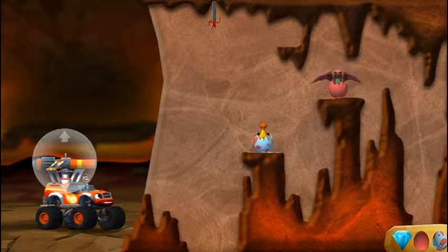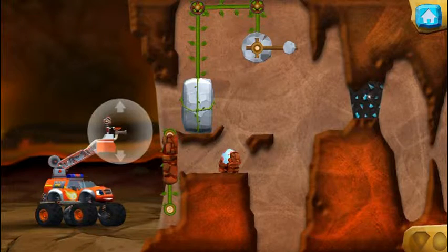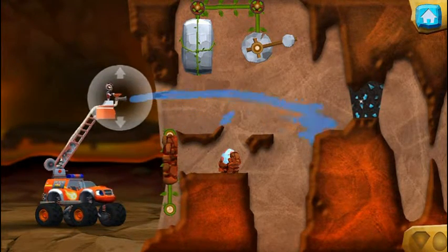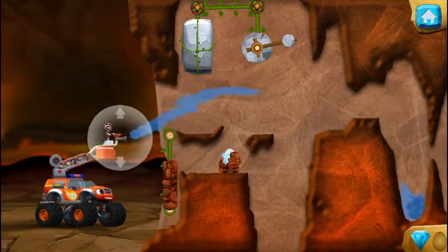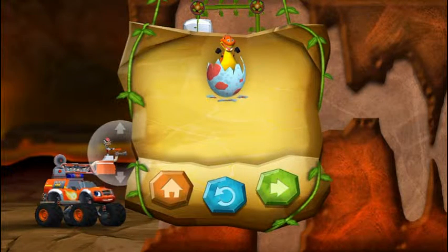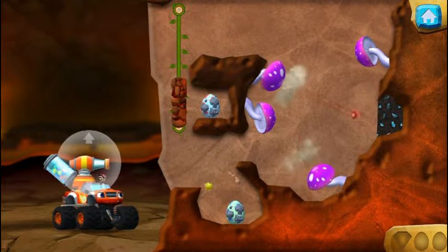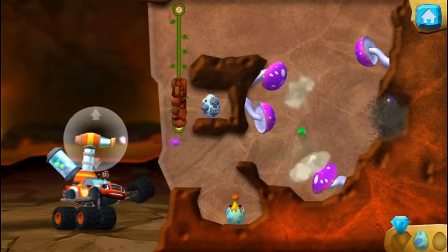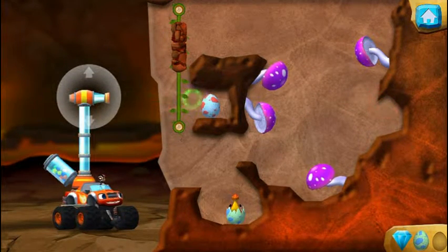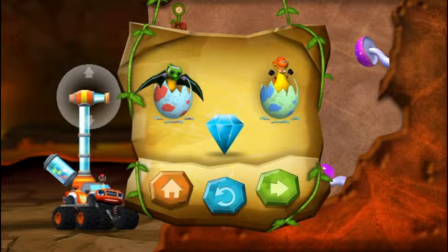We rescued another baby dino. You rescued two baby dinos, and you found the hidden prehistoric gem. You rescued one baby dino, and you found the hidden prehistoric gem. You rescued two baby dinos, and you found the hidden prehistoric gem.